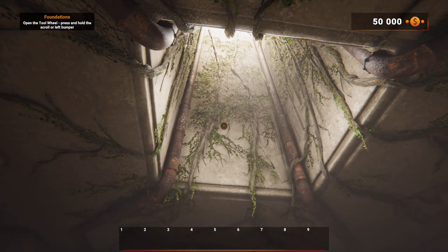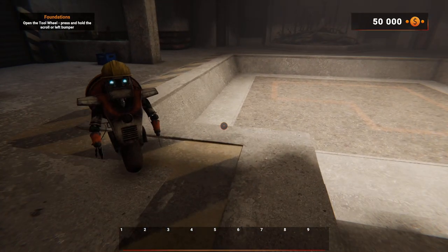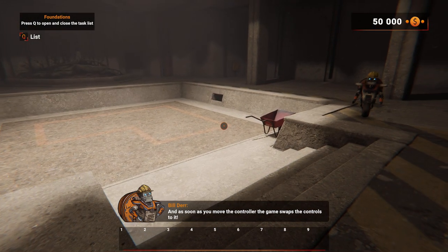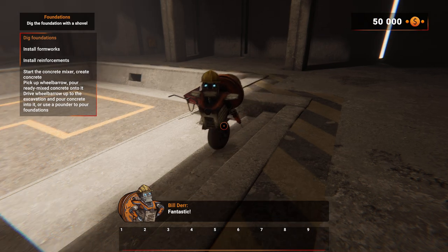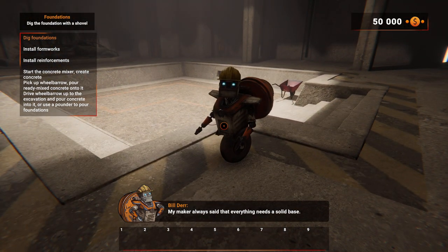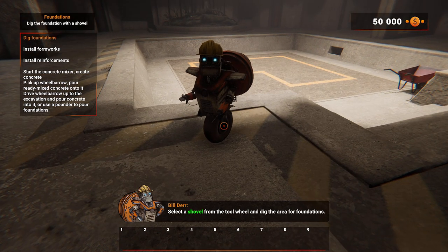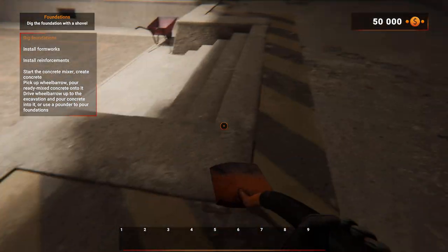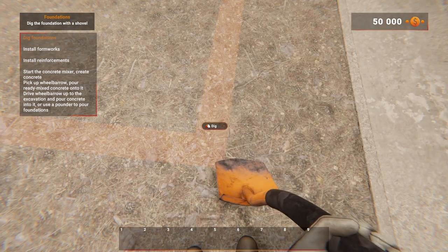Are we actually in the Borderlands universe? You always have a task list available regardless of the game mode. As soon as you move the controller, the game swaps the controls to it — this way you'll never get lost. Fantastic, thank you Bill. My maker always said everything needs a solid base, so let's start with foundation. Select a shovel from the tool wheel and dig the area for foundations.